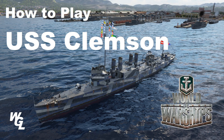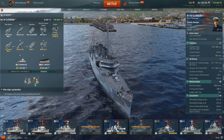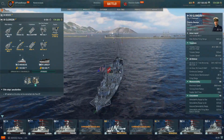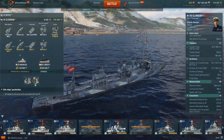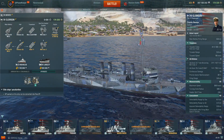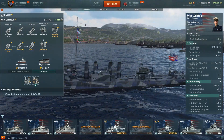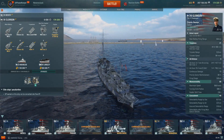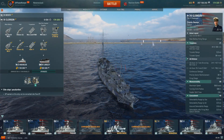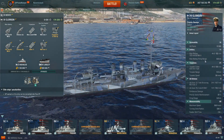Hello everybody, it's Whiskey11 and welcome back to the Gaming Lounge. It is time for us to go over the USS Clemson in our How to Play series on the U.S. Destroyer lines. The Clemson is, without a doubt, one of the most brutal Tier 4 Destroyers in the game. Easily one of the most fun and, in my opinion, the best at Tier 4. Hard to beat. Let's talk about why.